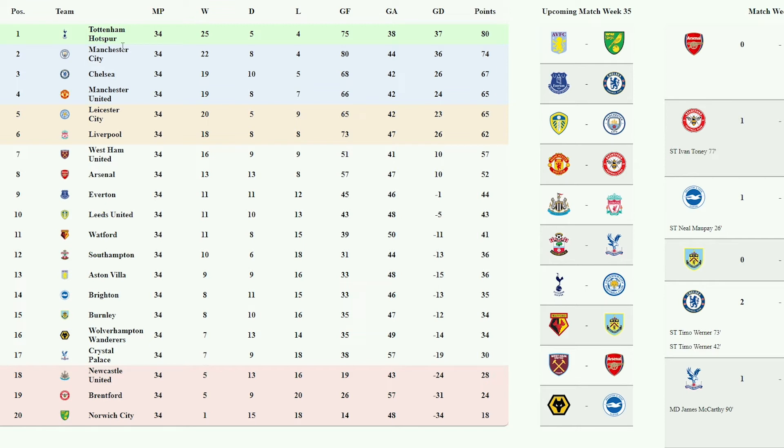Looking at our table, we've got Spurs six points ahead with four games to go, so they could potentially — almost guaranteed — win it in two match weeks. Chelsea, United, Leicester, and Liverpool are all sort of in contention for the top four spots. It looks a bit safe for Chelsea there.